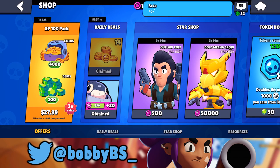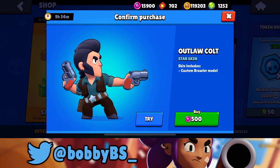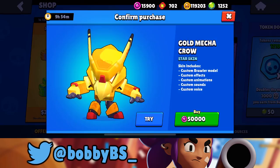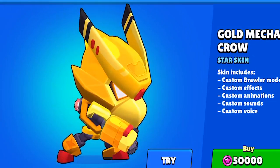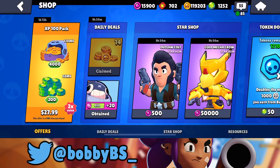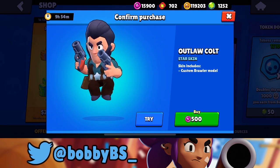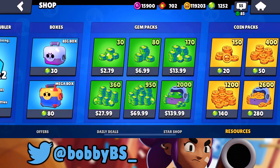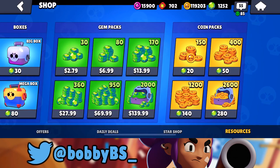We got the shop over here — the shop is fresh. Outlaw Colt is here looking great. We also got Gold Mecha Crow, but obviously nobody can buy Mecha Crow right now. We could buy the Colt but I'm going to save up for the Gold Mecha Crow and get his stuff.